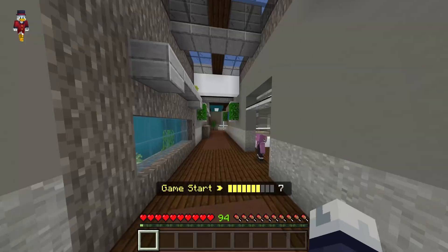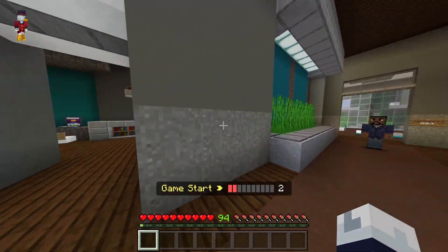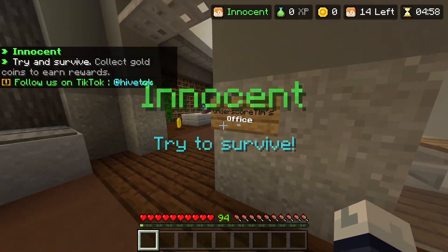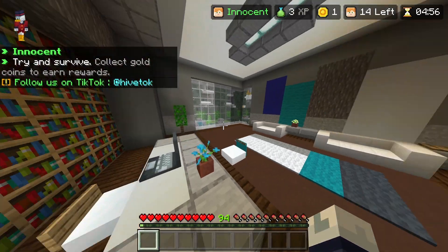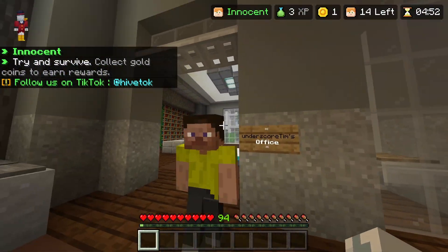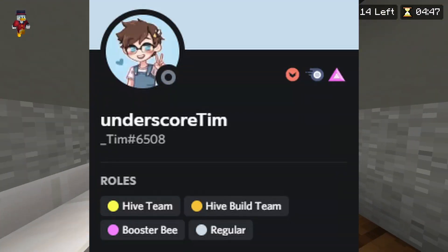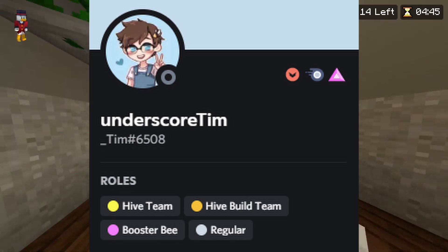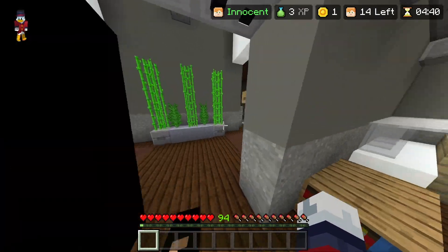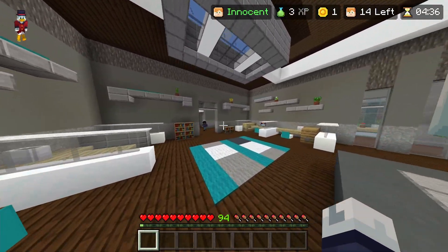The next secret is inside of the map Office in Murder Mystery. This map kind of seems standard until you look at this sign: _Tim's Office. Basically, _Tim is a part of the Hive build team — he's a map builder. That's a cheeky little reference towards him. I believe he did build this map, so it's great that he honored himself by having his own office.